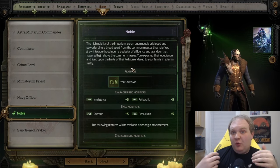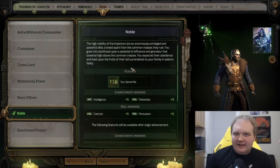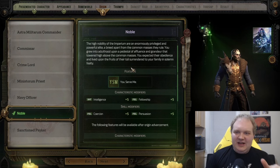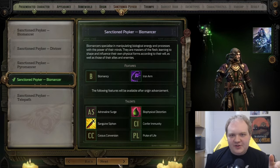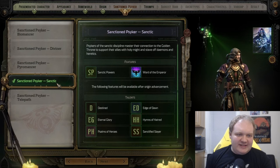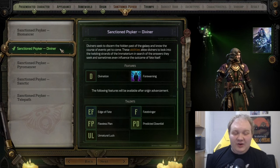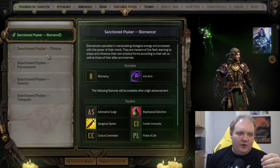If you are worried about having gaps in your roster, don't worry about that, because you're going to pick up companions that will fill basically every role in this game. You're going to have a party of six people in total — your main character plus five companions on the battlefield at any time. Once you've decided on an origin, you also pick a subclass. For Psykers, we have Biomancer, Diviner, Pyromancer, Sanctic, and Telepath. You do get a companion character early in the game who is a Diviner, so if you want something different from her, I'd recommend one of the others.